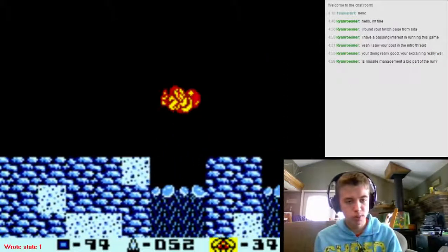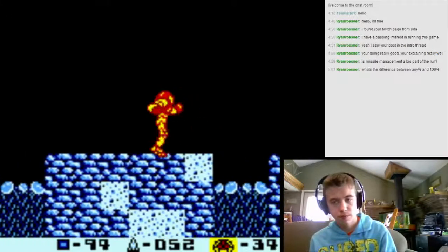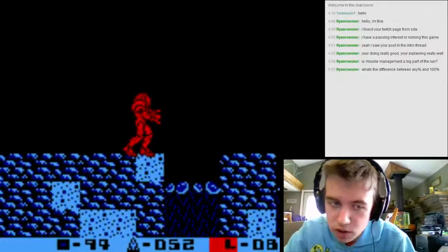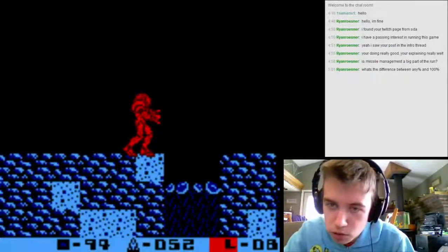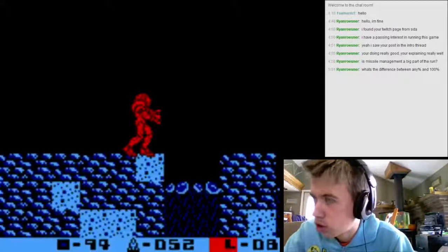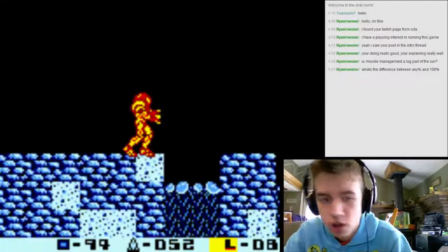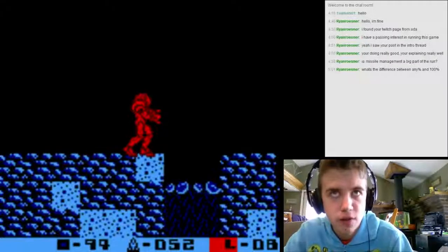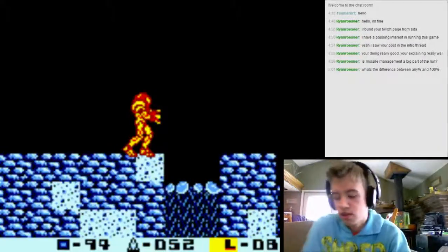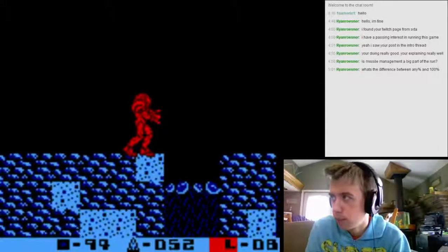Just jump these little pits - jump the first two pits here. The difference between any percent and 100 percent is that any percent collects the amount of items you need to do the game the fastest way possible without going for extra expansions. There's also low percent which I don't think is really run in Metroid 2 - that's completing the game with the least amount of items possible. But in 100 percent, you collect every single item in the game that's necessary.